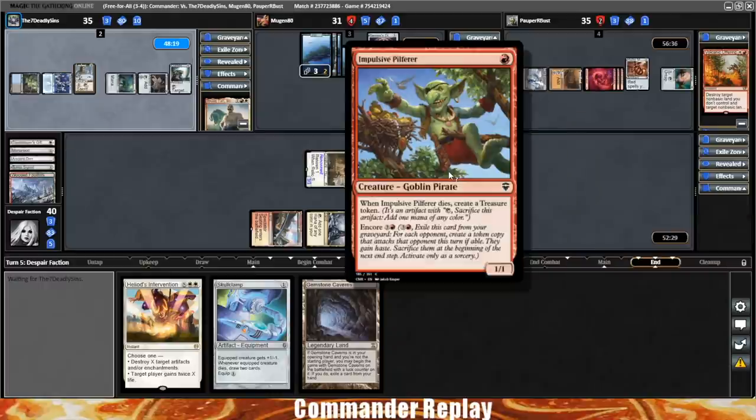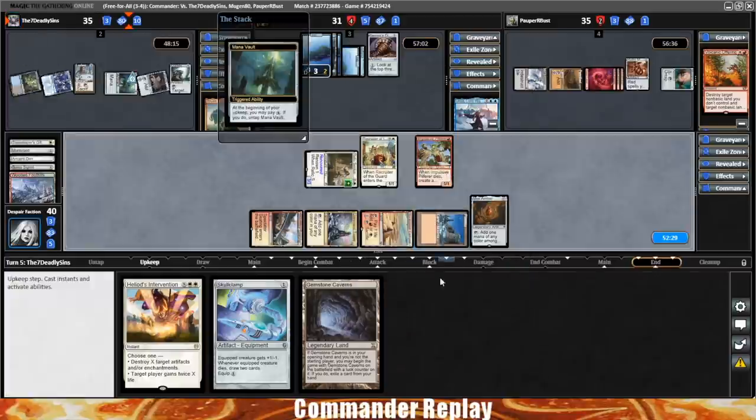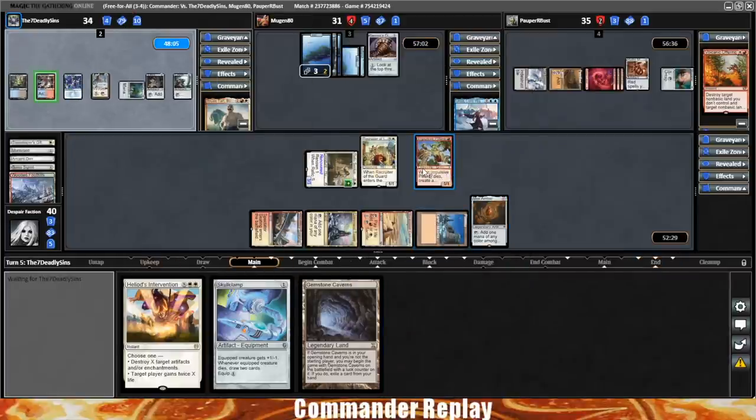Okay so yeah — we can equip that, it'll die, it'll make a treasure, it'll go back to our hand. The treasure allows us to recast ourselves, so we essentially draw our deck. Then we can use some fast mana — we just need some fast mana to cast something that helps us finish it. That assumes this isn't a counterspell, though.